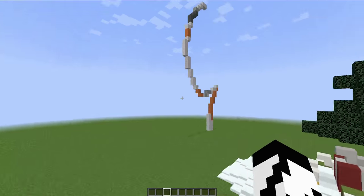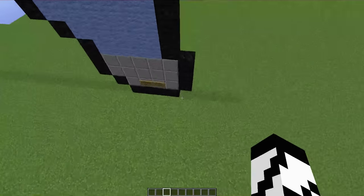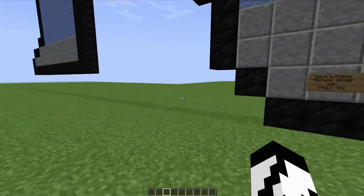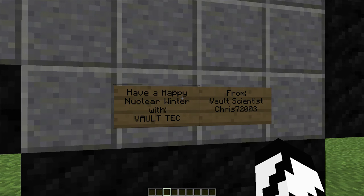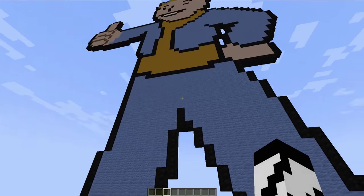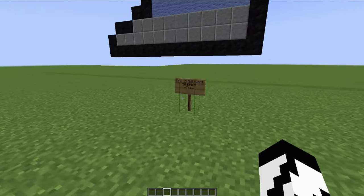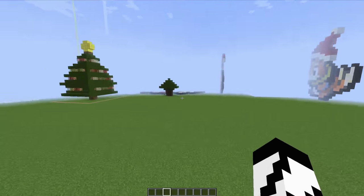There might be more stuff out this way. Here it is — I was looking for this one. This one's very cool. You guys didn't have to make something Christmas-related; if you wanted to make something else, you definitely could. This is 'Have a Happy Nuclear Winter' with Vault-Tec, from Vault Scientist Chris72003 — building a gigantic Vault Boy. Very, very darn cool. I like that one a lot, and it looks like Chickie signed a little thing saying it's awesome.